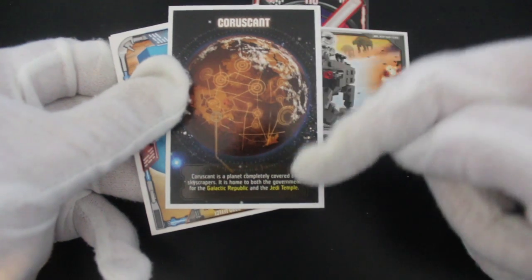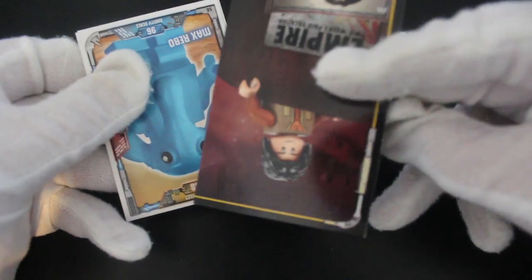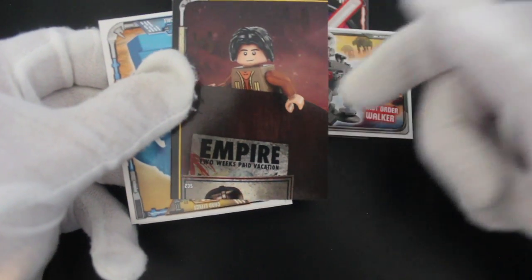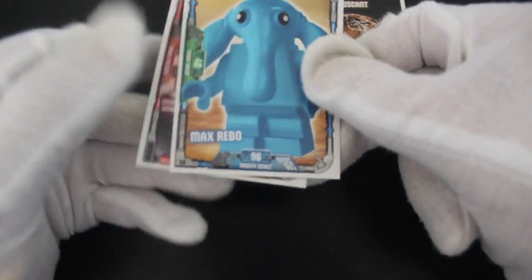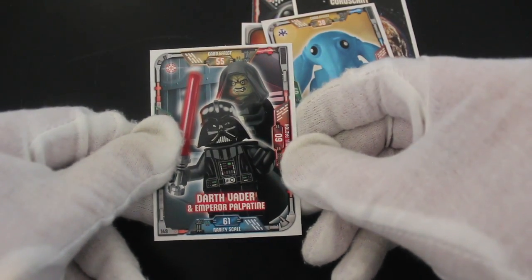They tell you about Coruscant — Coruscant is a planet completely covered by skyscrapers. Oh, you've got somebody up the back there. Empire... oh, it's some kind of big photo. And Max Rebo — look at him in his LEGO form, it's good.